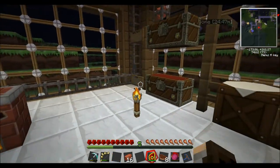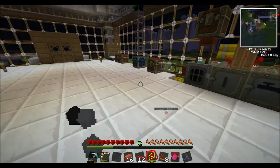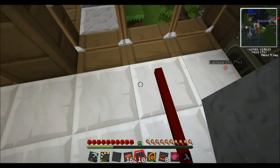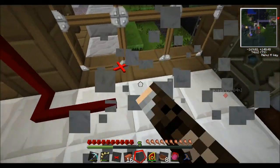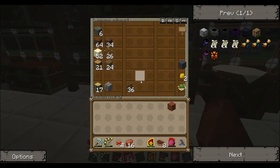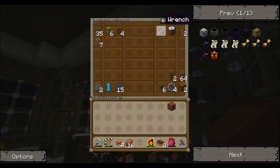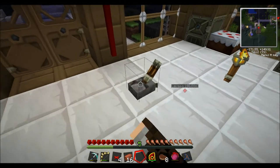You get these things called red alloy ingots. These are the ingots used to make red alloy wire in the Red Power mod. It's not textured properly but it's very handy stuff. It's like normal redstone — carries redstone current — except it can travel a lot further. I think it might be about 60 blocks, though they may have nerfed that. That's a hell of a lot further than normal redstone.